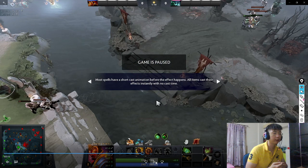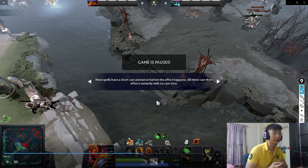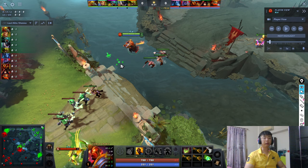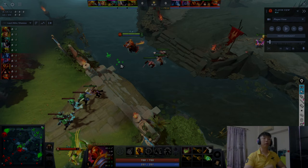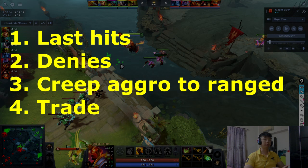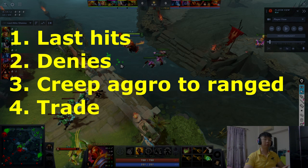Most often players tend to struggle with being too overwhelmed — too many creeps hitting each other, creeps dying, heroes on the other side hitting you, spells, items. So I'll be listing out 4 things you should be prioritizing in your lane every time, so you always know what to do next. Number 1: always look at last hits first. If there's a last hit, prioritize taking it. The best way to do this is always to use a spell to secure the ranged creep and hit the enemy hero with the spell at the same time.